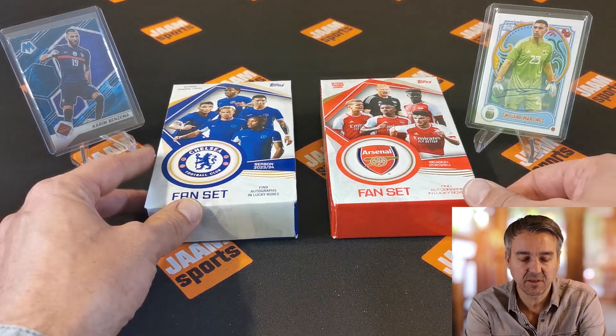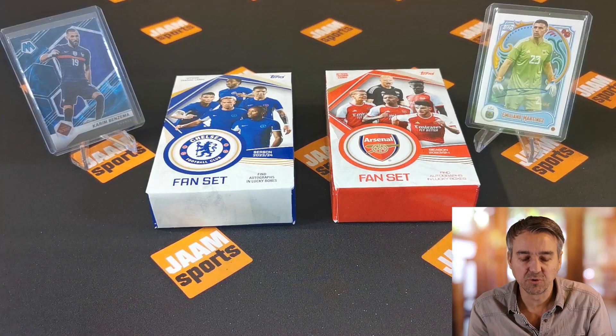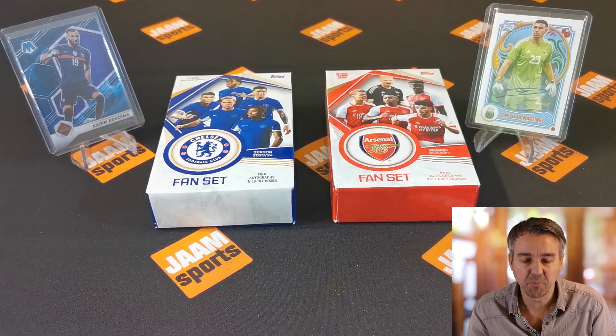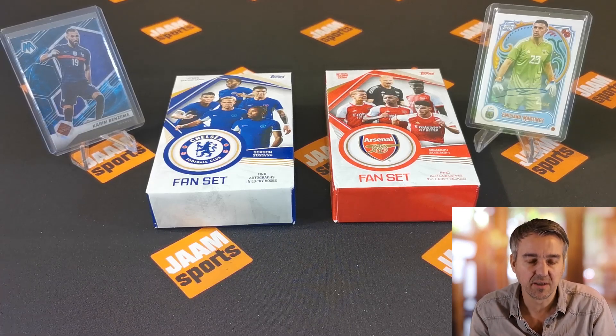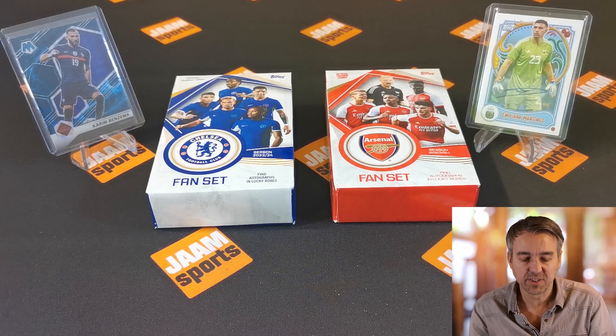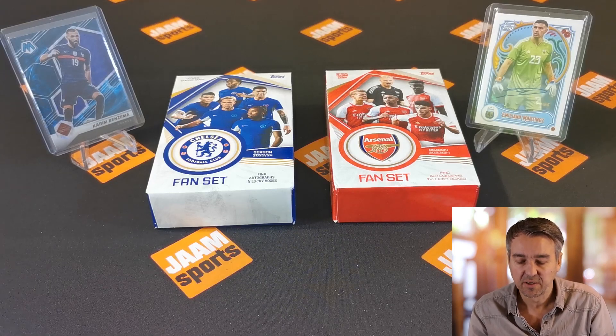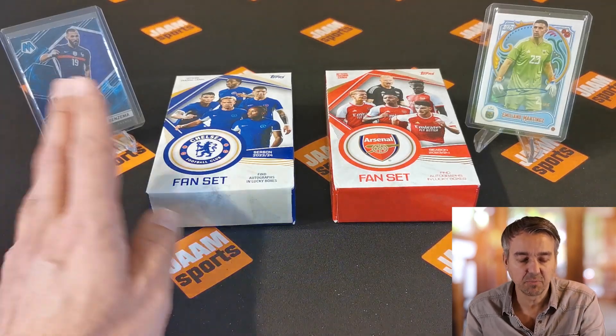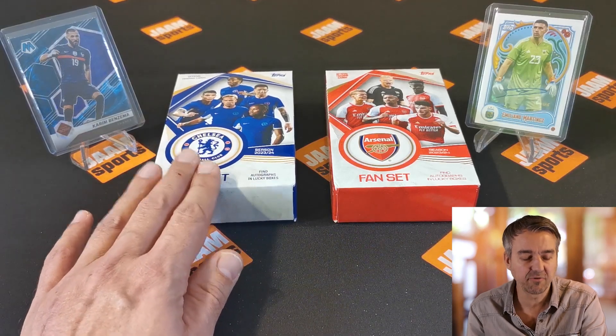Welcome back to today's episode. Today we're going to do another fanset battle. We've done that before with Manchester City versus Liverpool fanset — you can watch that video via the link above. This time it's a London derby. We're going from the blue side of London, Chelsea, to the Gunners. We compare the hits on both sets and then decide who's going to win the battle. There are autographs that could be in lucky boxes inside, so we hope we get lucky.